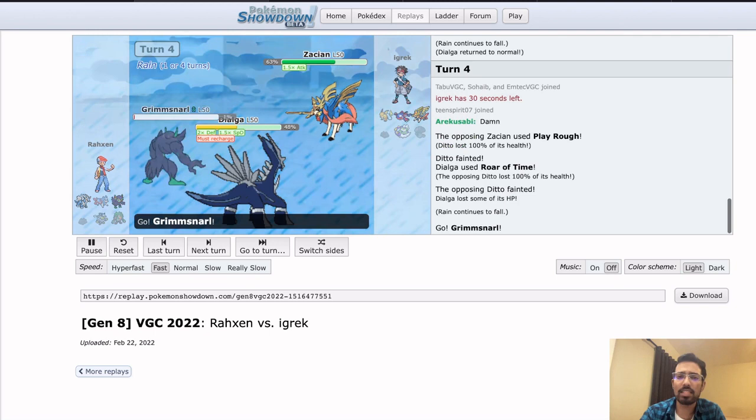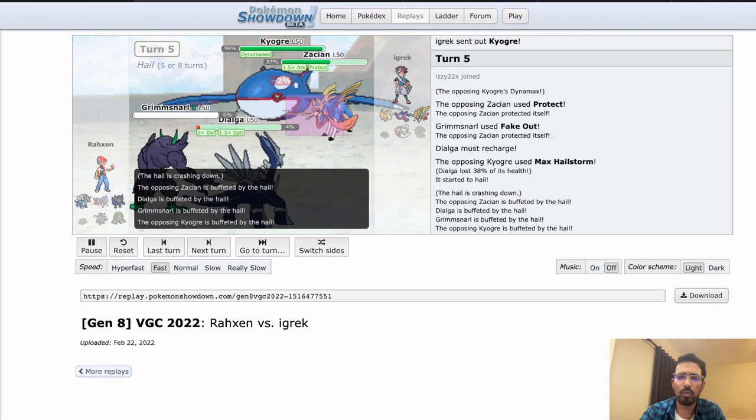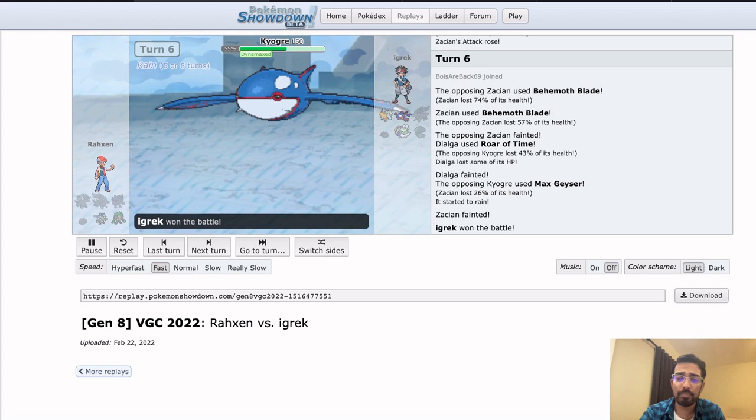Modest Kyogre is pretty reasonable when you have a Raichu and a Tornadus to spread Paralysis versus clicking Tailwind. The Dialga did have to go for an attack into the Ditto because you really don't want it copying the Dialga. Now YT gets to Dynamax the Kyogre, which is really safe — there's no real counterplay to that. Fake immunity, presumably just to keep the Dialga alive for a turn, but with Hailstorm the Dialga only gets to live for one more turn. War of Time doing very little — it's Life Orb Dialga so it was going down anyway. And that's the game.